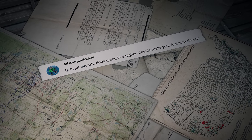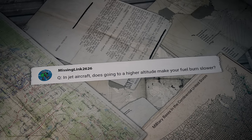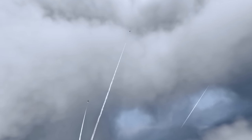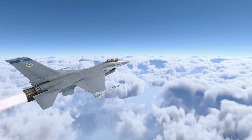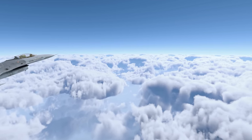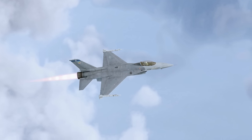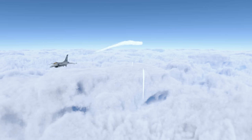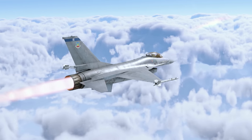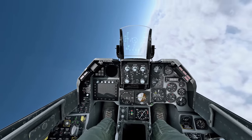MissingLink2626 asks: 'In jet aircraft, does going to a higher altitude make your fuel burn slower?' The same rules apply to both jet and piston engines. Air becomes thinner with altitude and the engine starts to suffocate. To keep fuel burn optimal, the feed rate is reduced proportionally to the oxidizer — oxygen. This reduces fuel consumption and output power as well. Both power and air drag drop. If you climb even higher, the wing will also stop working properly. To save fuel, you need to find an altitude that reduces air drag as much as possible while still having enough power and lift to keep flying.